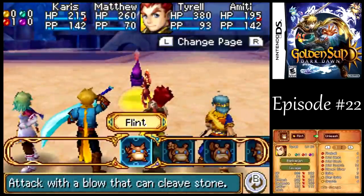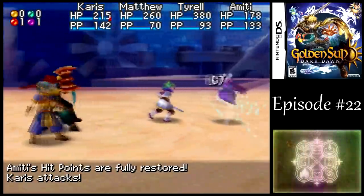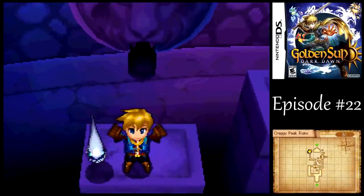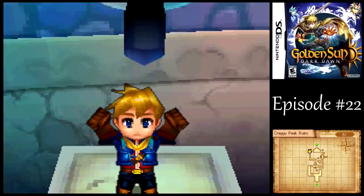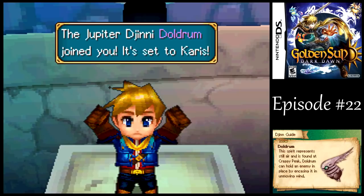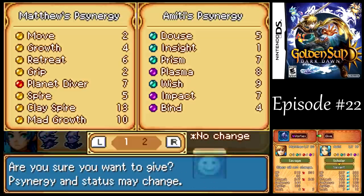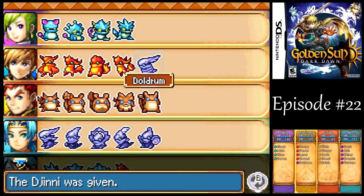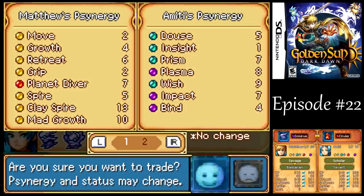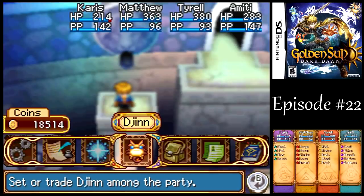One more hit, and Flint will be good enough there. Maybe get in a little quick heal with Amiti. Good — he didn't kill the guy. For defeating the genie, we get one of my favorites in the game: Doldrum! Nice thing about this one is that it has initiative, and whenever you use it on an enemy, it's guaranteed to stop their first action for that turn. It's really good for utility if you're fighting a single boss or whoever. Most enemies will only have one action per round, but there's some enemies that have multiples — in which case Doldrum would only work on one of them at a time.